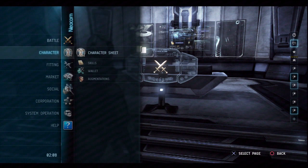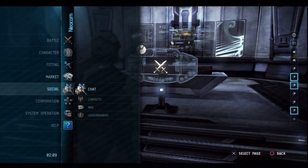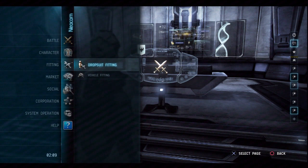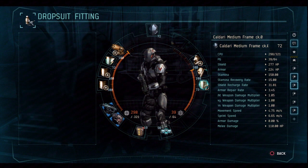I'll kind of show you what I got going on right now — it's pretty simple. Maybe you guys can give me some input, some ideas, what you got going on or whatnot. What I ended up doing is I got the basic Caldari proto suit. I didn't go all the way straight through to massive racial proto like a lot of people have been doing. I figured this was good enough. This CKO to me is the same thing as the VK1 last build.